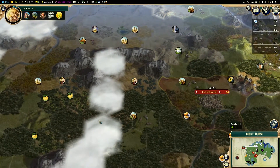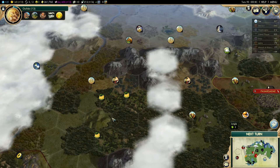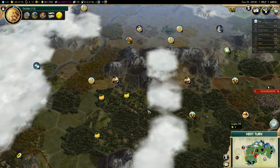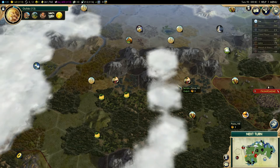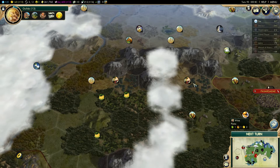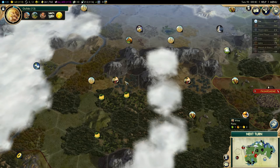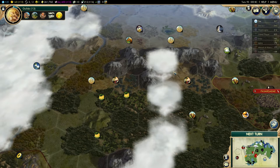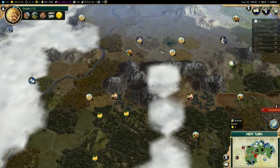Is it worth settling anywhere else? Here could be useful. We could potentially settle here — we've got a good supply of food, we've got wine, we've got jungle tiles. This could be a very, very good science city, right there on that hill. That would give us wine, bananas, and wheat. It would give us a mountain for the observatory. It would be slightly out of range of the incense there, which would be a bit of a pain.